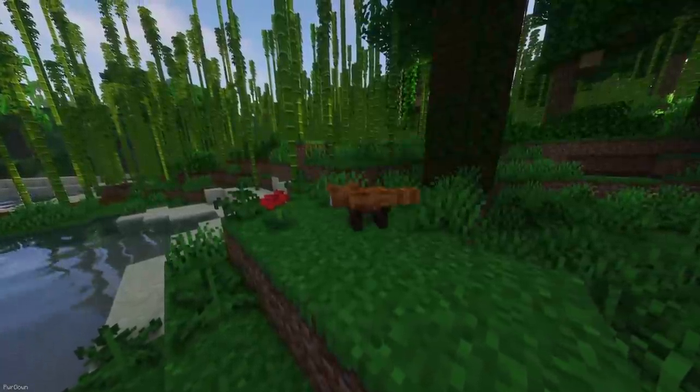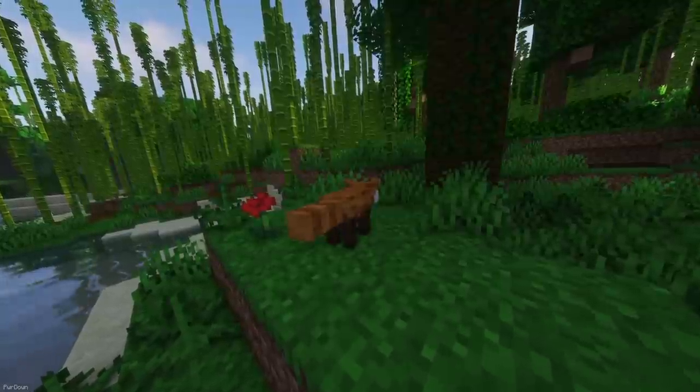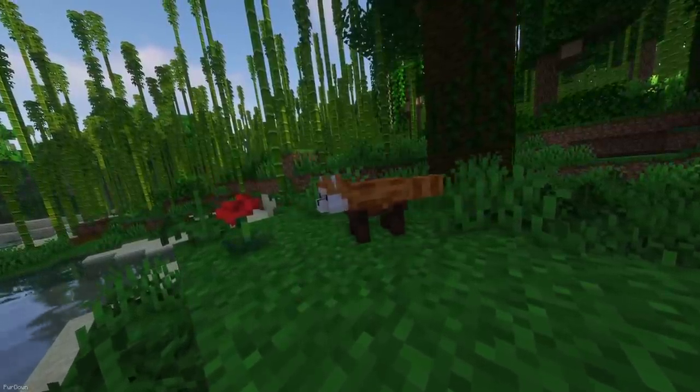Another new creature comes with Red Pandas. You can find them inside Bamboo Jungles and feed them Bamboo to heal them. Currently, they can't be tamed and don't do much, but the developer has some plans for them in the future, and they just make a nice addition to your world.